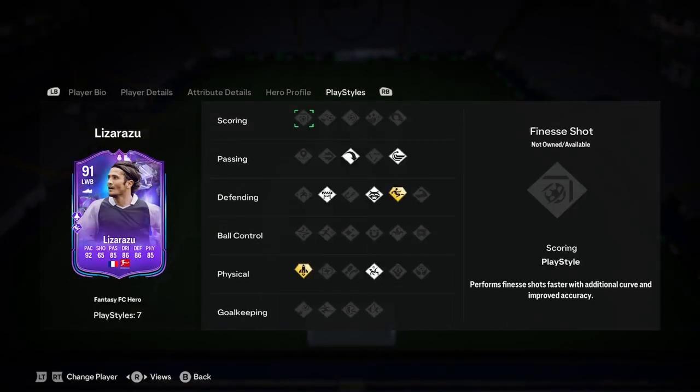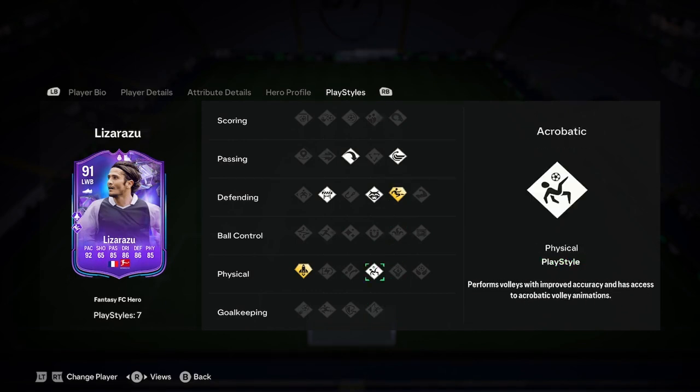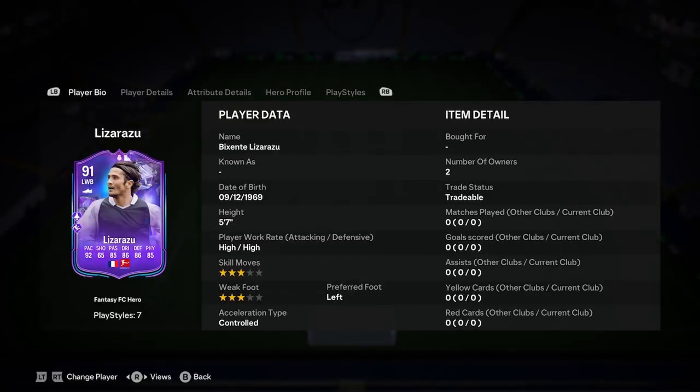I mean it's actually a very nice fullback card. I doubted it at the start, it's actually very nice. Quick Step plus, Slide Tackle plus — it's a very good card boys. You've got Acrobatic, Anticipate, Humble Pass, and Block. What a card.